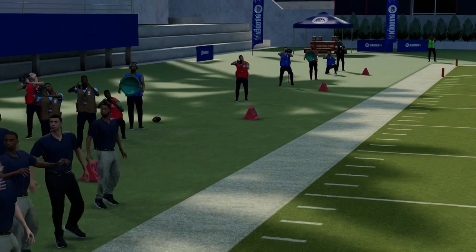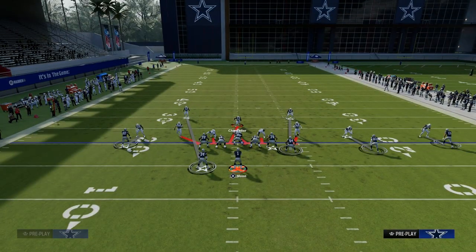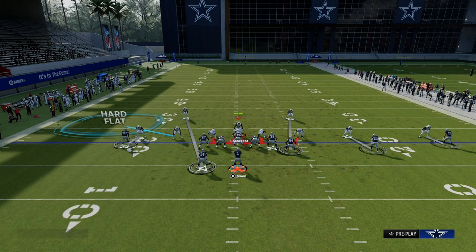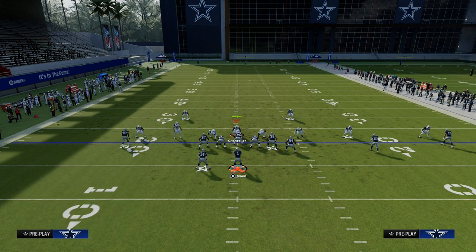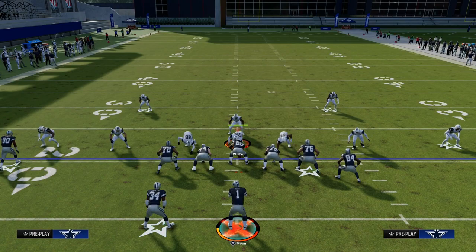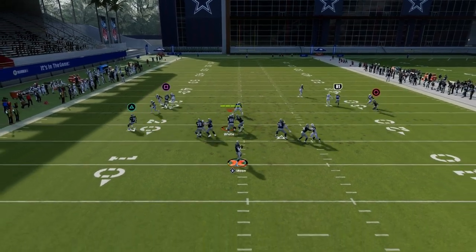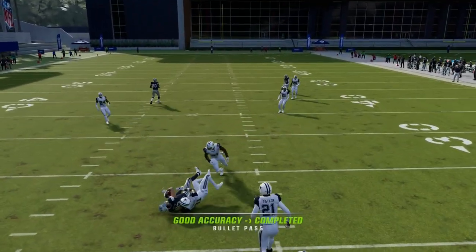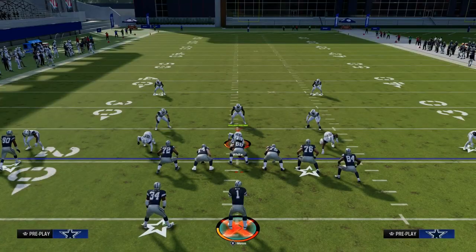The problem with that is, number one, it eliminates their ability to send pressure — they can't really blitz this with a running back wheel because we're obviously going to pick up the blitz. So you're going to get more of a maximum coverage approach. Because of that, you're going to be able to work your backside route — the drag route. Drags are probably the best they've been in a long time this year.